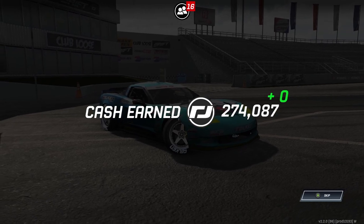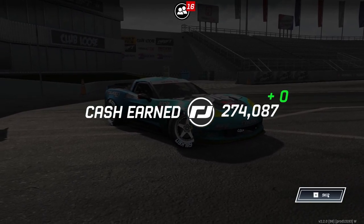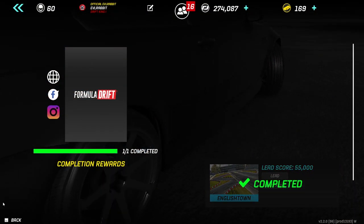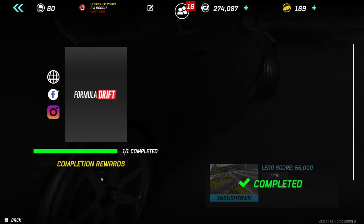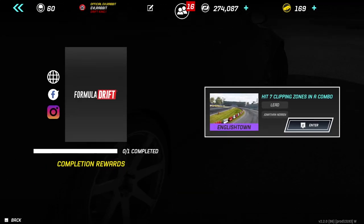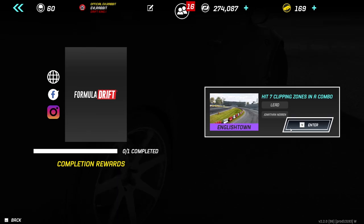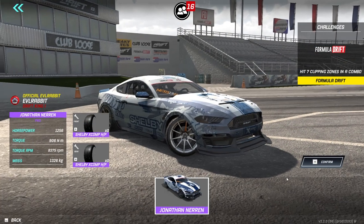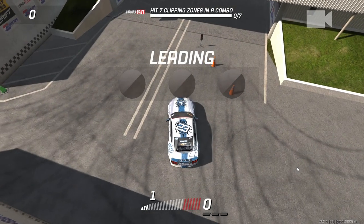We completed the first challenge in the FD English Town tree, so we're going to move on to the next one. The next challenge is to hit seven clipping zones in a combo with Jonathan Nair's car. I feel like we can do that — we were able to do it in Fields' car, so let's see if we can do it in the Nair's car.